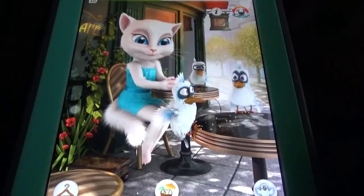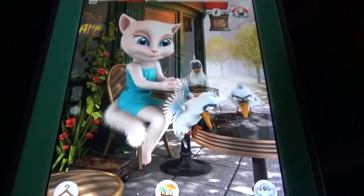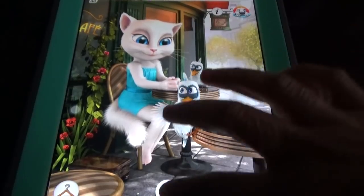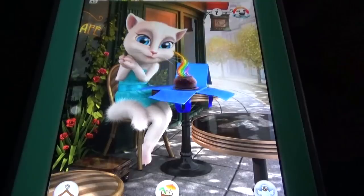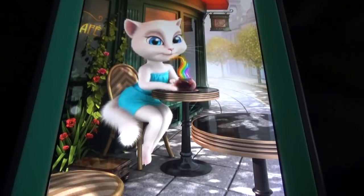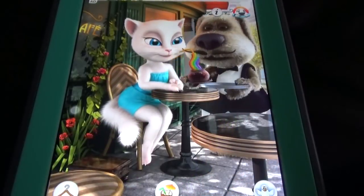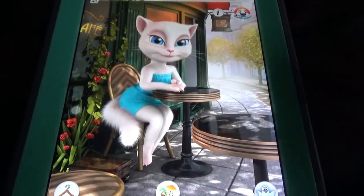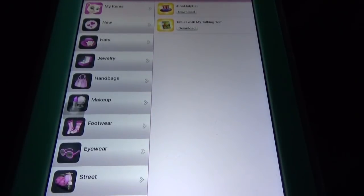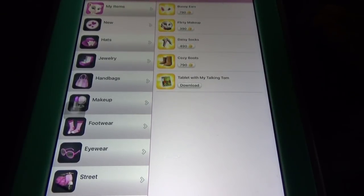We cannot see these kinds of food options in other games like Talking Ginger, Talking Hank, or Talking Ben. This game is more colorful than the others, and that's the basic thing. After designing all these things, they then designed the wardrobe of My Talking Angela.